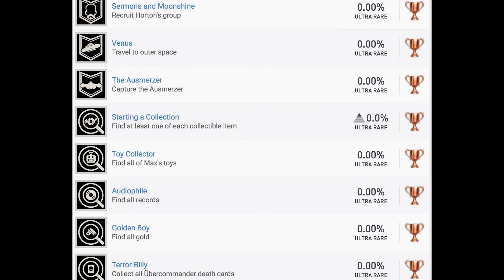Sermons and Moonshine: recruit Horden's group. Venus: travel to outer space. The Ozmerzer: capture the Ozmerzer. And that's it for story related trophies for the moment.